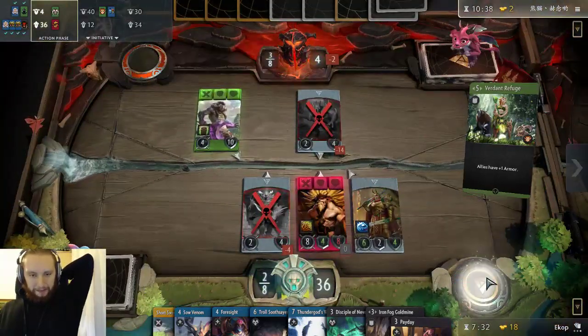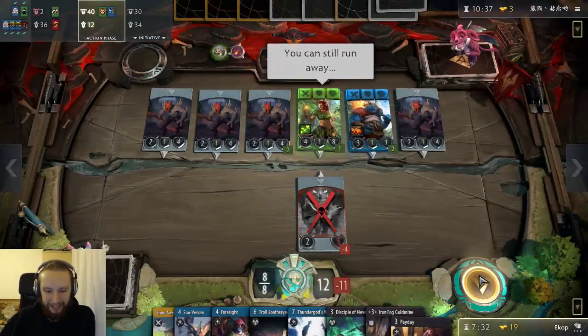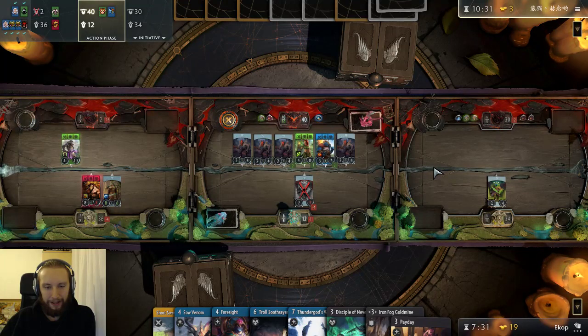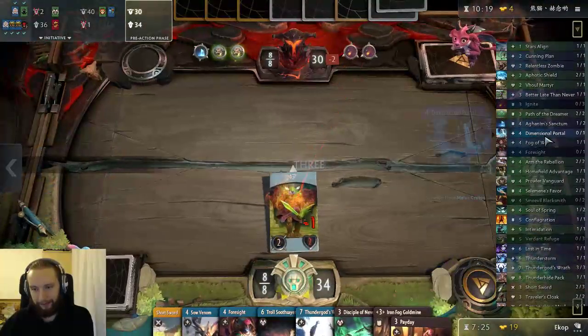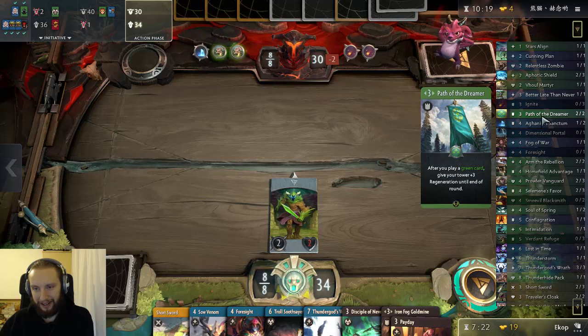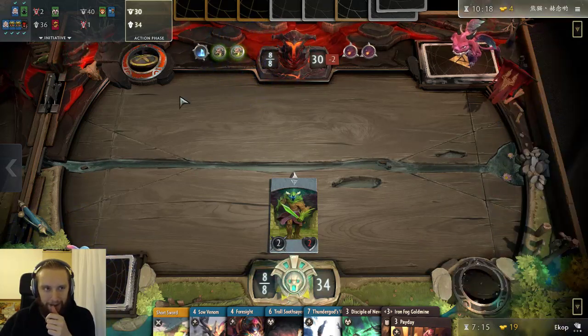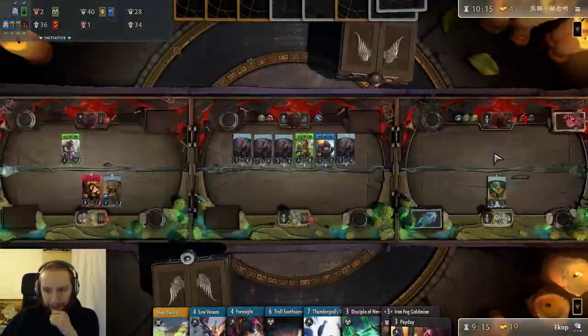All these improvements, man — I cannot beat this shit. I just can't beat all these improvements with my Venomancer. Like, Ignite especially. I can't just win this lane right now, but I can't contest it either. It plays two Path of the Dreamers, just in case I'm able to push a tower as well. Oh boy. Two Armed Rebellions. I'm not dead on the second lane yet — I can still contest it, potentially. It is possible.